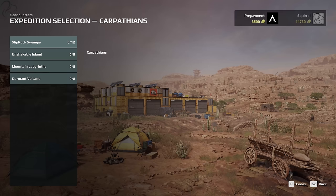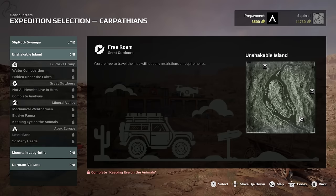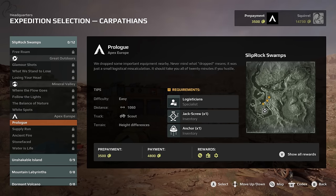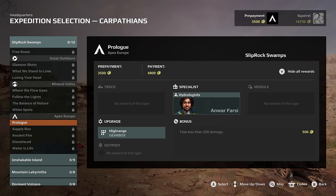On each map you'll find multiple expeditions. Looking at the Carpathian map, you can see most expeditions are grouped and locked — only the Prologue is available. Each expedition has a sponsor who gives you money upfront and more on completion. In this case, $3,500 is a prepayment and $4,800 on completion. There are also bonuses — for example, completing with less than 200 damage earns a $500 bonus, plus you can earn upgrades like a high-range gearbox.